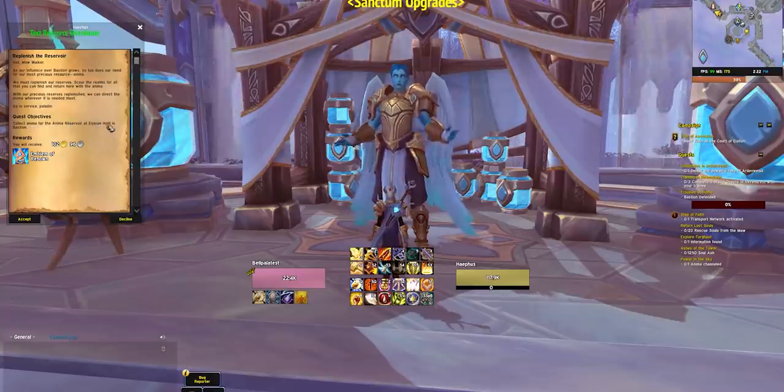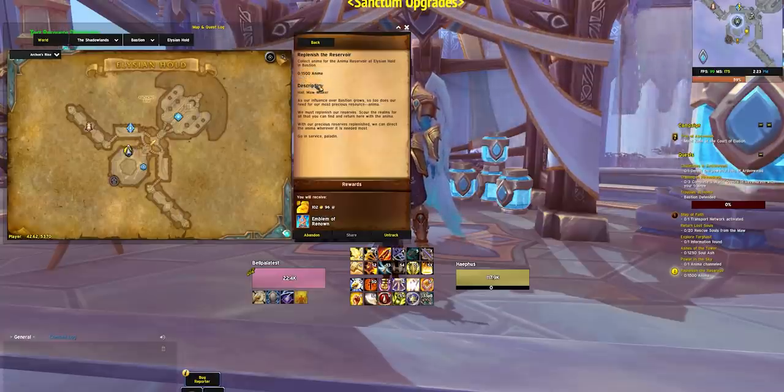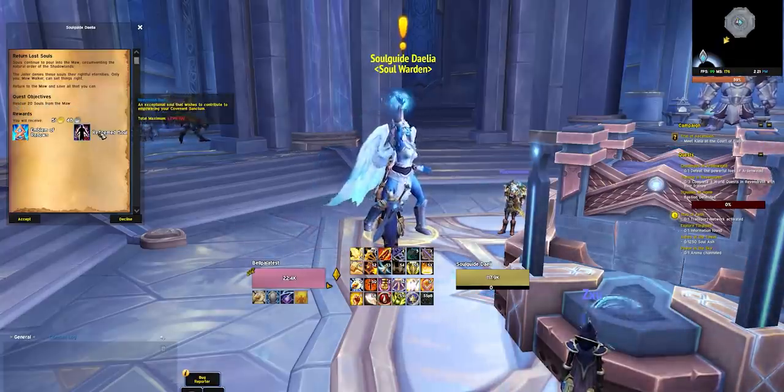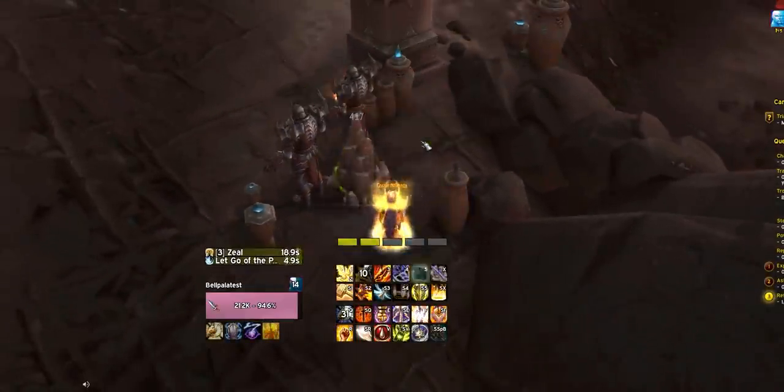To upgrade these buildings, you use two resources: Anima and Souls. You get Anima by doing stuff in Shadowlands — world quests, dungeons, PvP, the mission table. You'll want to get your 1,500 Anima for the weekly, but past that you can gather more to upgrade buildings faster. Souls are earned in the Maw, and the game tutorializes this in the Maw Soul Collection Weekly Quest. At Renown Level 15, you receive an upgrade to your Soul Keeper, letting you rescue more souls each week — meaning after hitting Renown 15, you'll accumulate souls faster and be able to upgrade buildings more quickly.